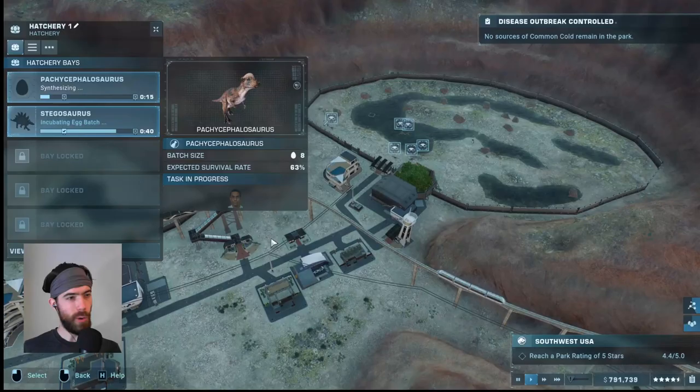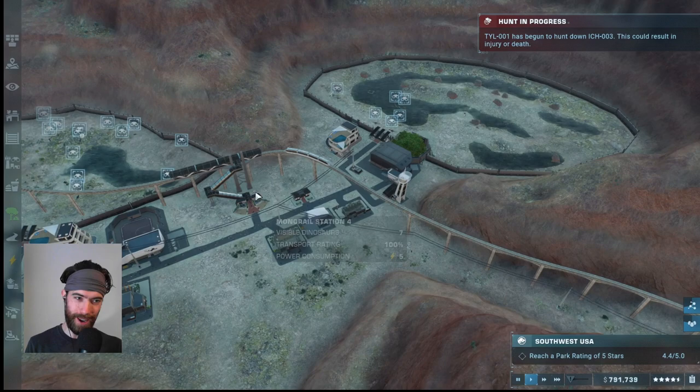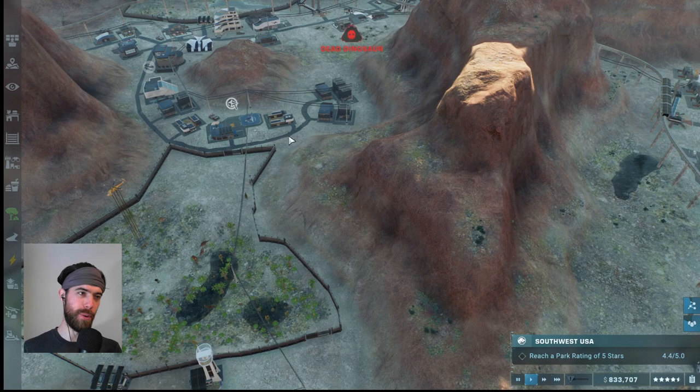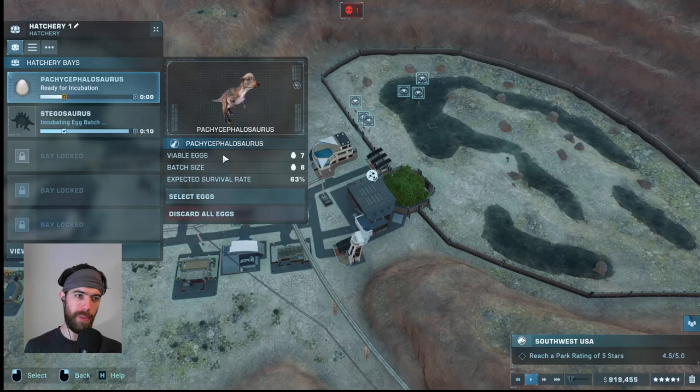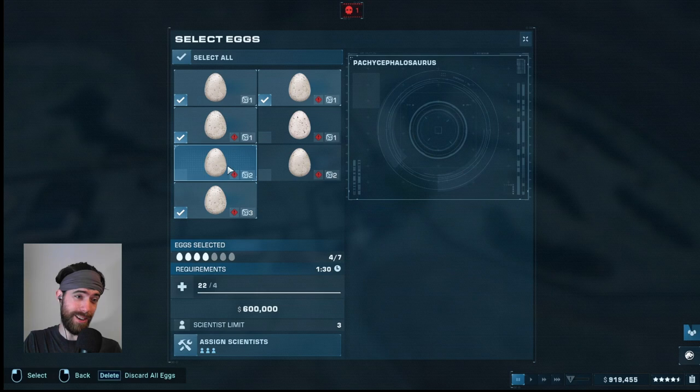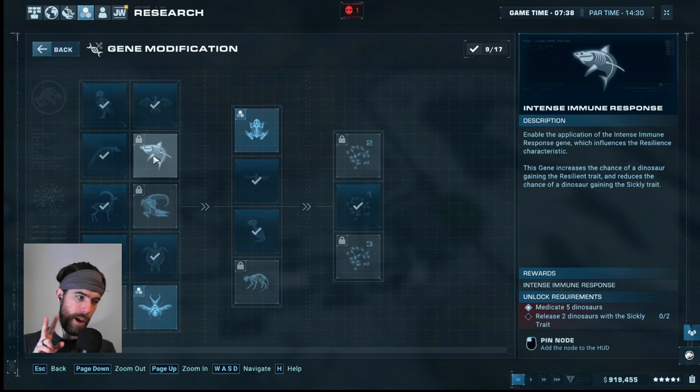We're into production of our first batch of Pachycephalosaurus, and bad news — they have a natural tendency to being sickly, which is my least favorite trait. We cannot take sickly off of them unless we actually release multiple sickly dinos. The Tylosaur hunted down another one — guys, I know you're the star attraction but this is getting expensive. We've got a huge batch: sickly, sickly, sickly, sickly, sickly, sickly — we got two strong ones. We're gonna release as small a batch as possible: two sickly dinos is what it takes to unlock intense immune response, which will allow us to modify sickly out of them for all future batches.